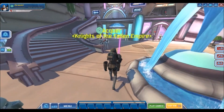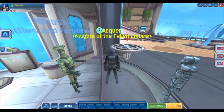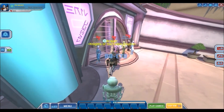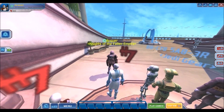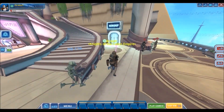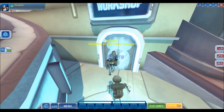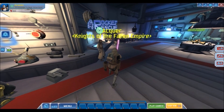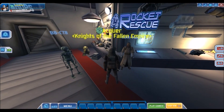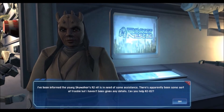There are a ton of NPCs we can speak to, but I don't think we can speak to any of the ones in the Archives area. I want to get rid of my name tag - it's a bit big and in the way of everything. Let's go into this room here, which is the Workshop. I haven't seen this one yet in the new update. There's Eeth Koth - I know this guy, he dies just like every other Jedi.